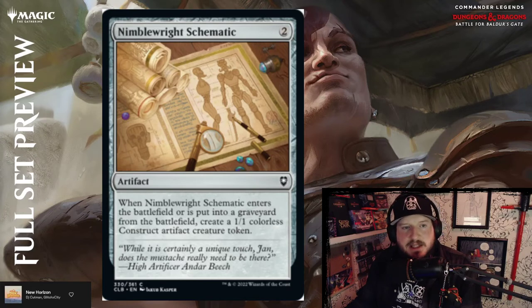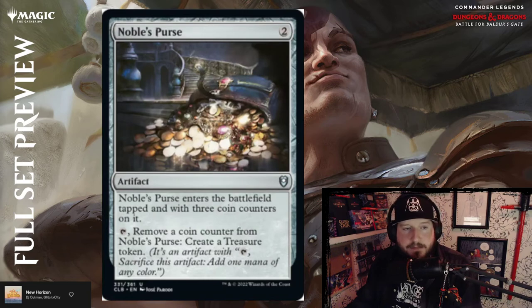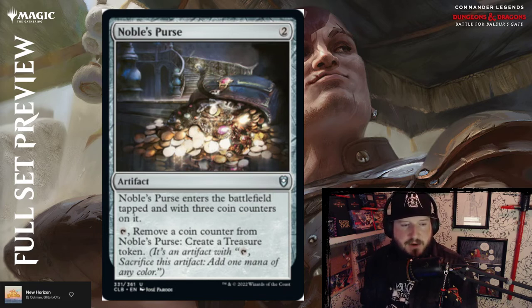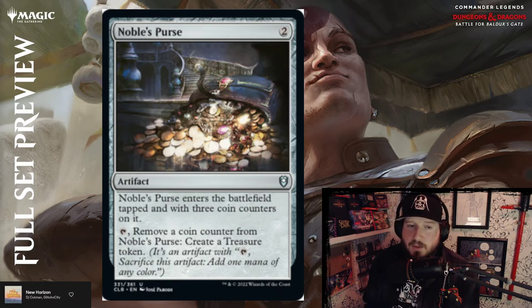Nimble Pilferer Schematic — two colorless for an artifact. When it enters the battlefield or is put into the graveyard from the battlefield, create a 1/1 colorless Construct artifact creature token — pretty okay. Noble's Purse — two colorless for an artifact, enters tapped with three coin counters on it. Tap to remove a coin counter and create a treasure token — eventually you get three treasures, not great but not terrible.